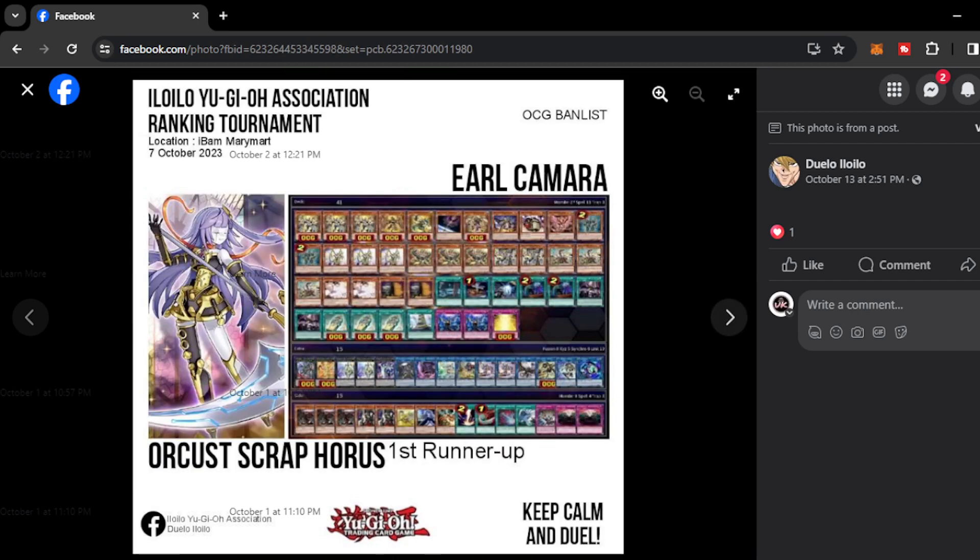Next we have Earl Kamara with Orcust Scrap Horus. He wants to pop off by capitalizing on his graveyard mechanics using the Horus to dump the Orcust monsters via the discard effects of Horus. The Scrap engine gives more ceiling on the deck — passages and gateways to a lot of combos. On the side deck, triple Chaos Hunter — very interesting — and Adventure tokens, maybe because he plays against Adventure decks or Sword Soul. That's why he has Token Collector and Skullmeister as well. Earl Kamara is one of the most interesting players I've seen recently in terms of side deck patterns.